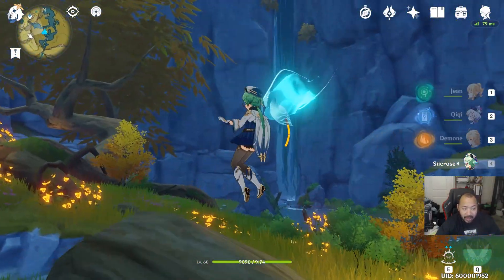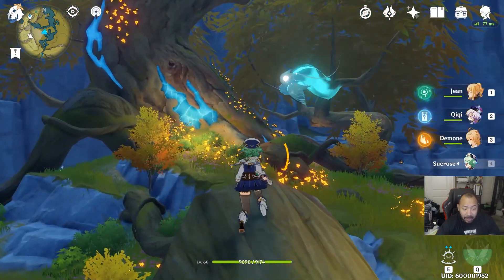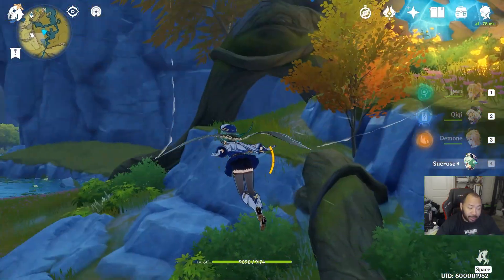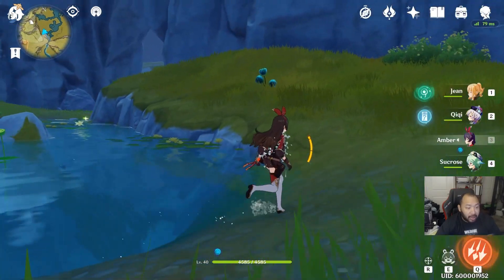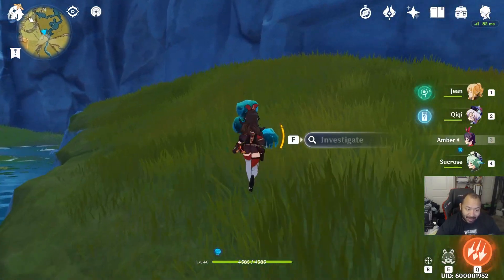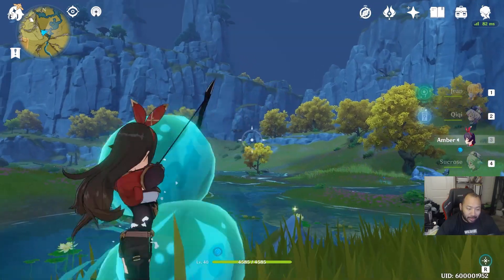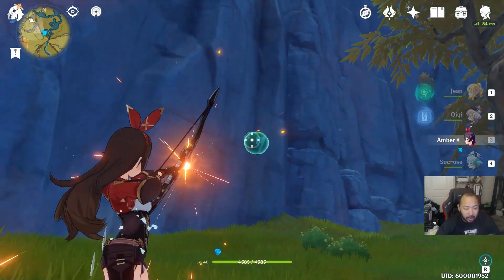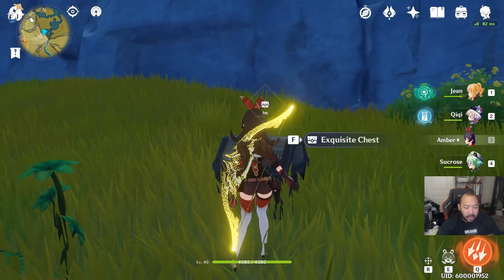Another way is to follow the spirits. These little spirits you'll find in the world will typically lead you to treasure, which also contains primogems. If you've been wondering what to do with the balloon plants, this is another way to get primogems — all you have to do is shoot the balloons out of the sky, and a chest will spawn.